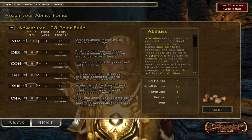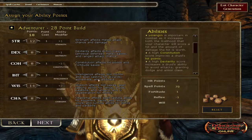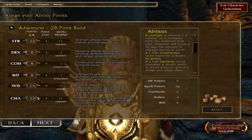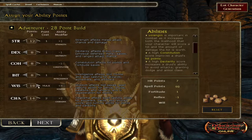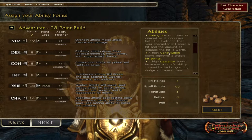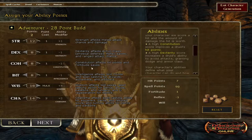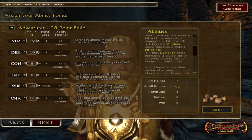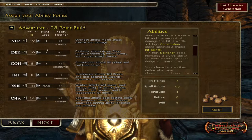You get 28 points to start. I'm going to bump Wisdom up as much as I can first, then put some points into Strength as well. I'll go high Constitution since I have no idea how I'll do health-wise — 18 appears to be maxed out. Then I'll put two points into Dexterity, which increases a druid's ability to avoid attacks.